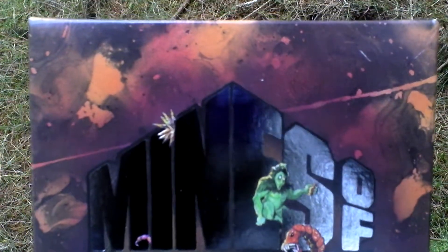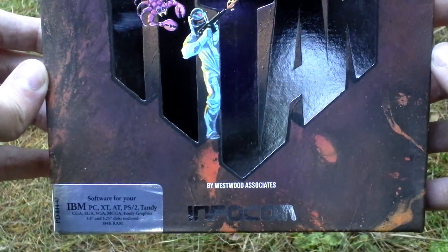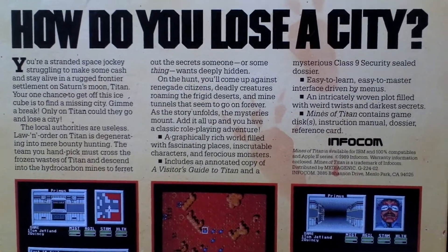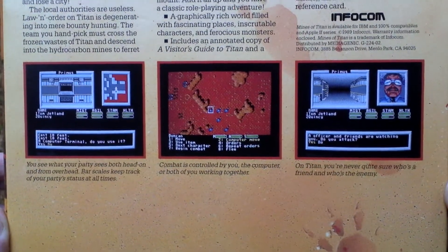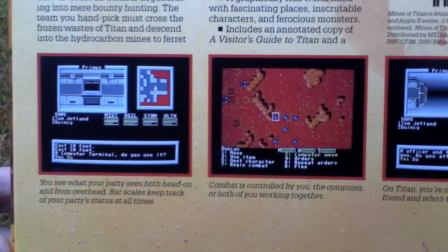Let's take a look at the box art — here it is. Now turning the box around, let's take a look at the back side for some text about the game and pictures from the game, featuring a first-person view. When you fight, the view changes to top-down — so top-down view for combat and first-person view for exploration. Here you can see it.